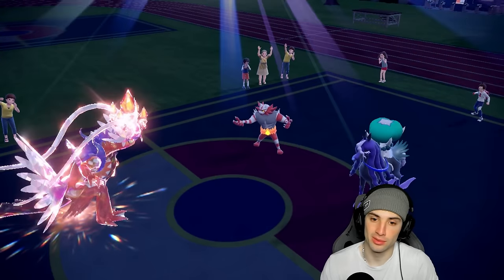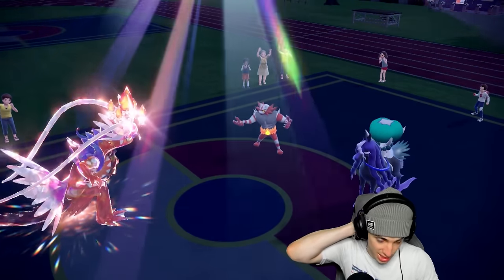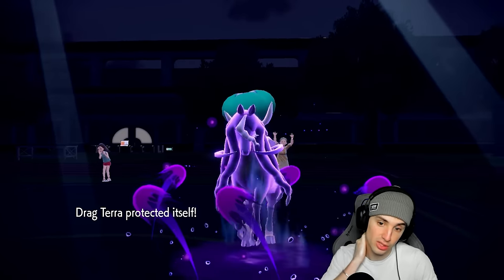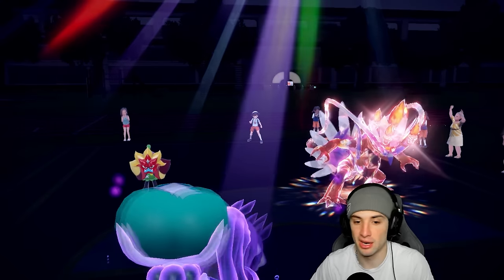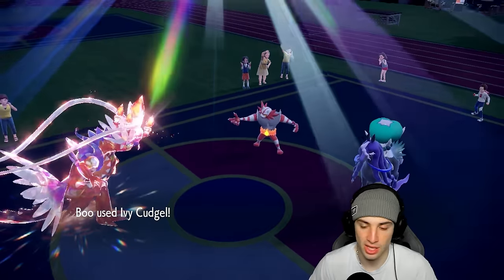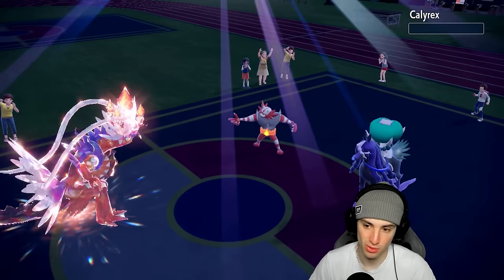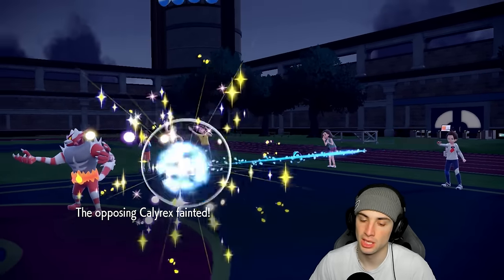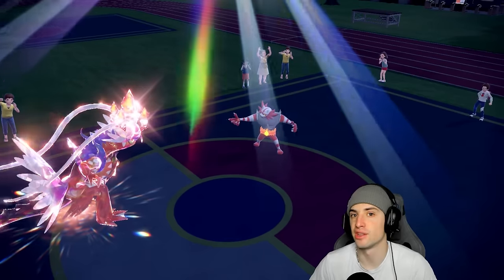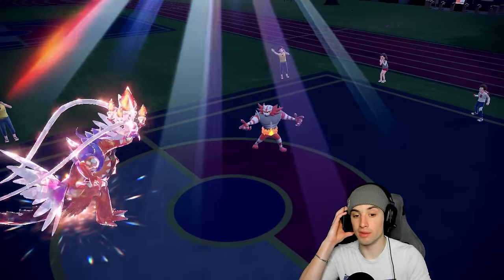Looking for a comeback here. Astral Barrage flies — Ogerpon soaks it, then we get rid of Calyrex, which is good. The problem would be them doubling down on Ogerpon to eliminate it and then setting weather next turn. Ogerpon eats that all day — Ivy Cudgel finishes Calyrex off so we don't get swept. Gorgeous! But Shadow Rider Calyrex is a real problem — I'll definitely have a Shadow Rider Calyrex team for you guys very soon.